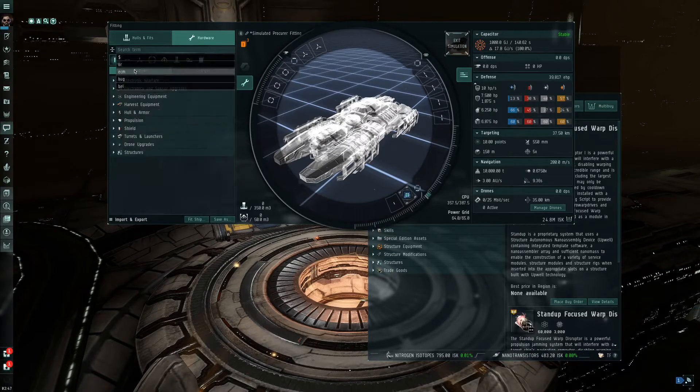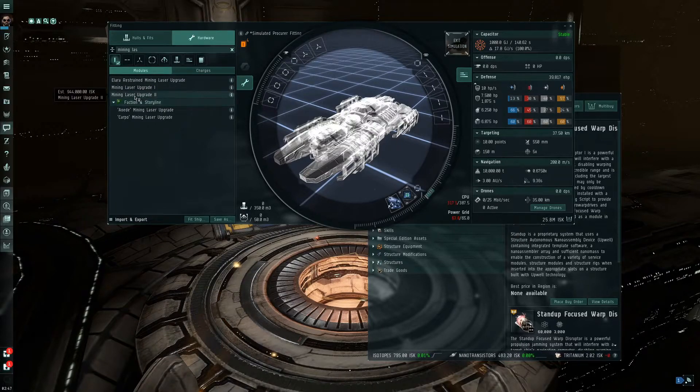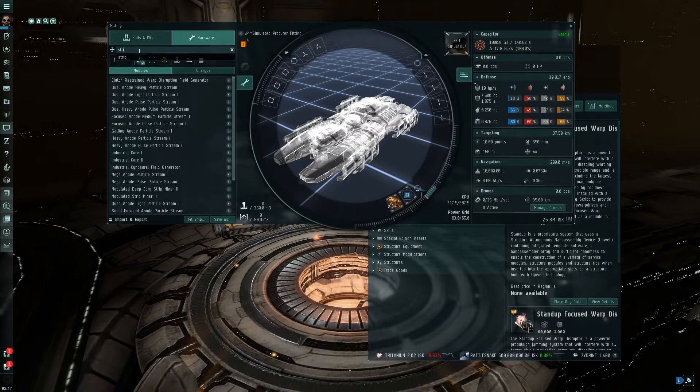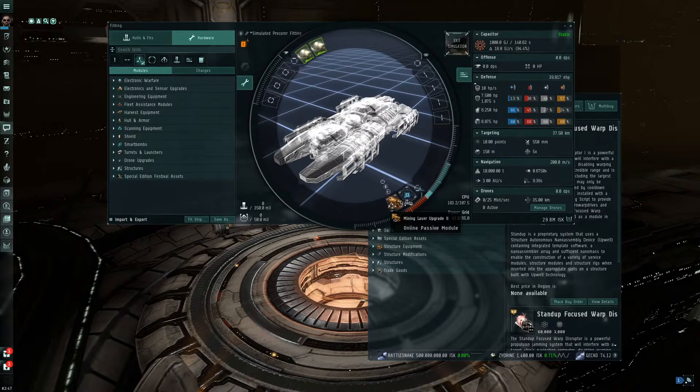Let's also use a Mining Laser Upgrade II — put that right there. Now our low slots are filled, so we uncheck the low slots filter. We want strip miners, so we'll put two Strip Miner Is in the high slots. Our high slots are filled and our low slots are filled. Typically you want to start with what you have to have and then slowly fill up, because after your CPU is gone or your power grid is gone, you can't fit anymore.